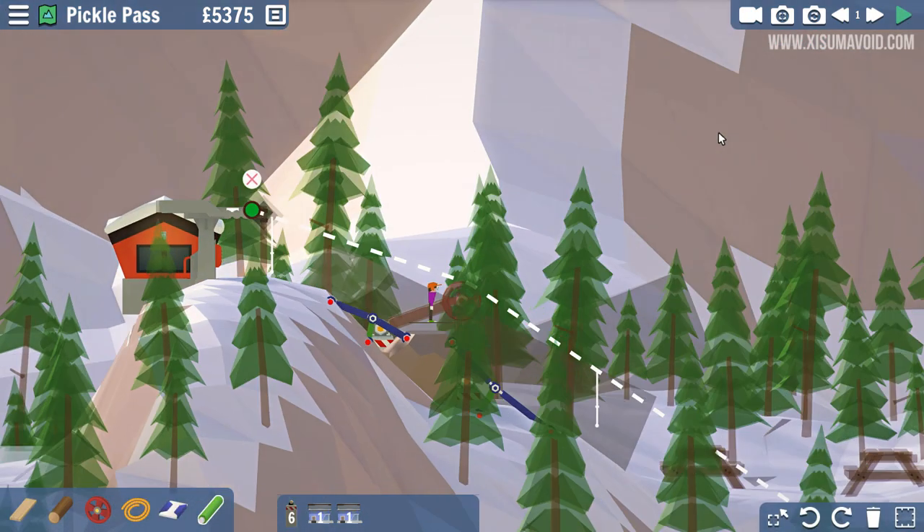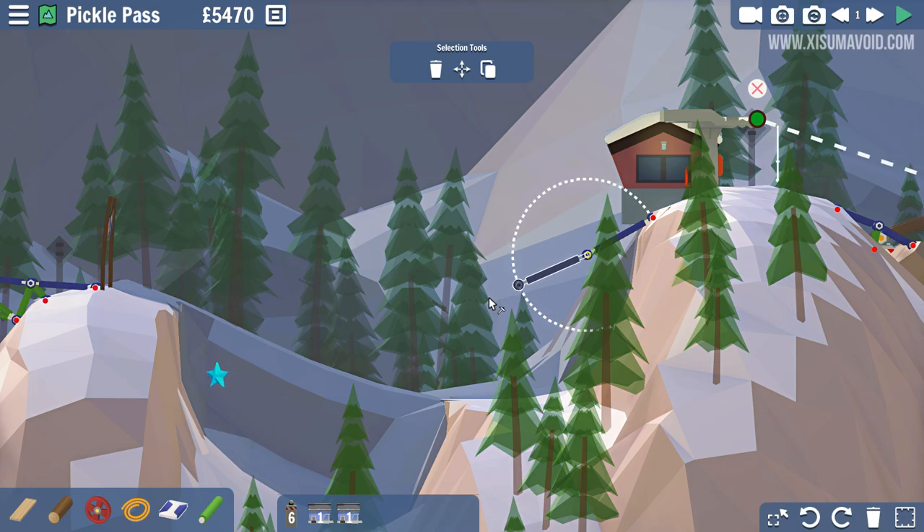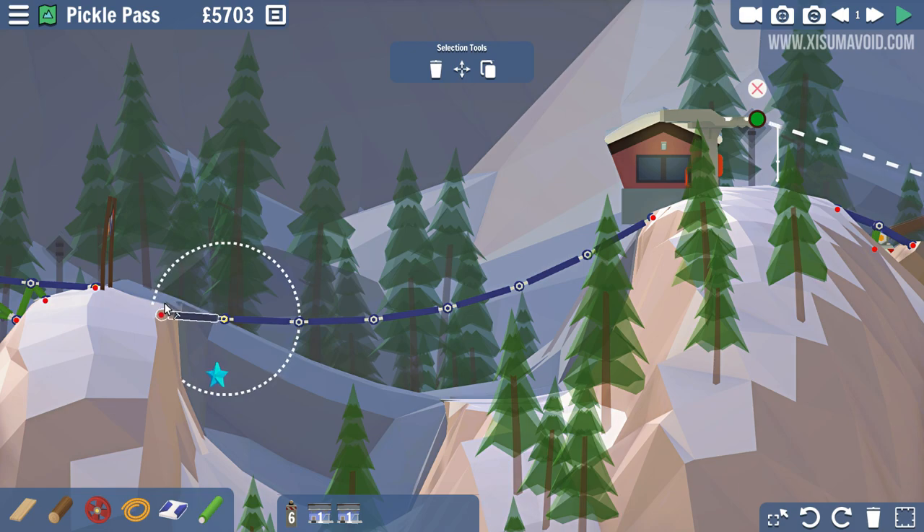Let's forget about that star for now — we can try it another time. What we need is just a slope coming down with enough speed to take the rider all the way across here and over to that point, hopefully with enough speed to go all the way up through the finishing line.